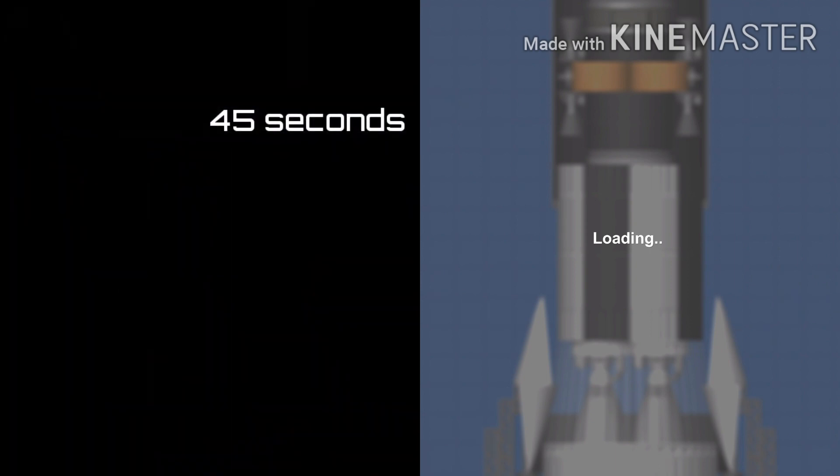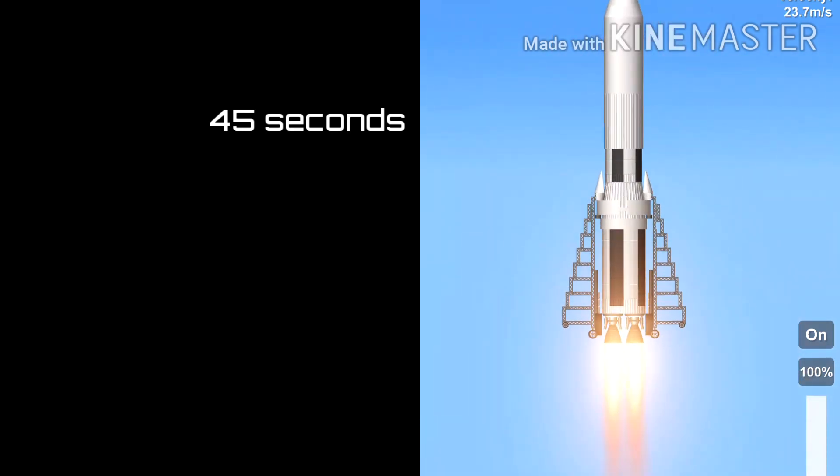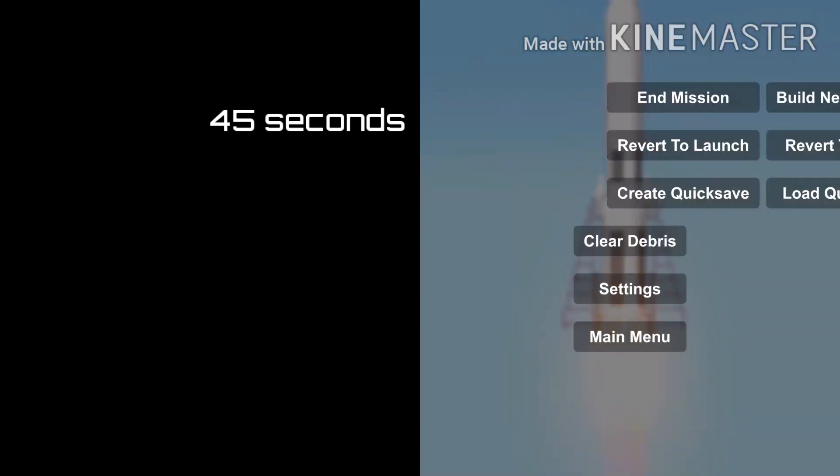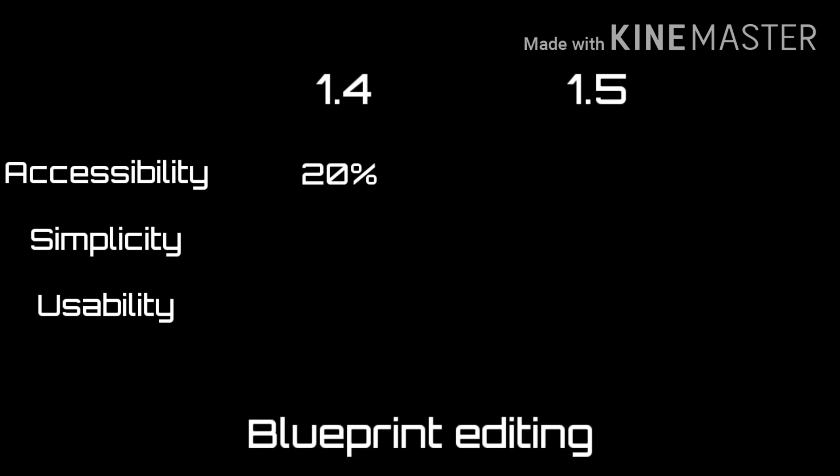For someone like me, playing the game is not enough. Like many other players, I enjoy tinkering with the game's files to push the boundaries and see just how great this game can be — for example, I am the original creator of the day-night cycle for SFS 1.4. This is why BP and planet editing needs to be accessible, simple and usable. In 1.4, BP editing was 20% accessible — Android only, requiring a separate app and not encouraged. It was 60% simple, as most things were clear but part rotation was difficult. It was 65% usable, mostly foolproof but with difficult-to-undo mistakes.